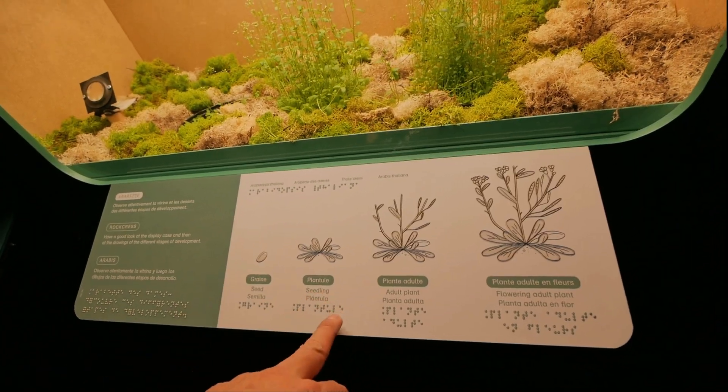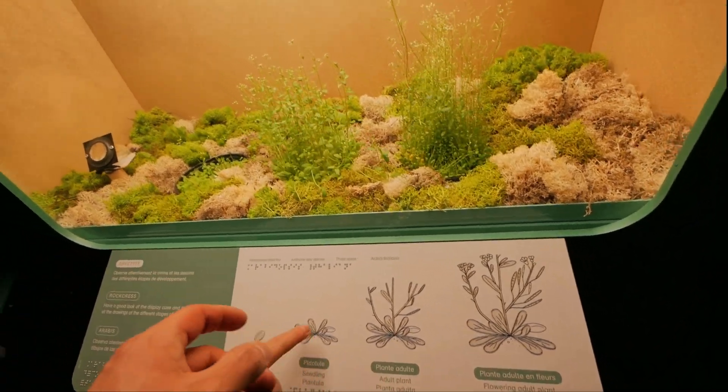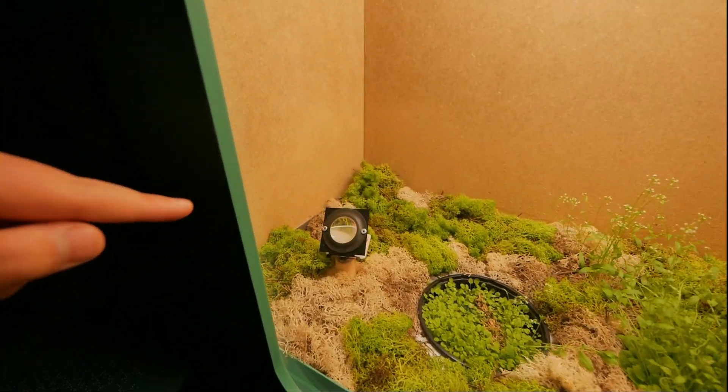You got seeds, seedlings, adult plant, and flowering. So seedlings are over there in that corner in the mirror.